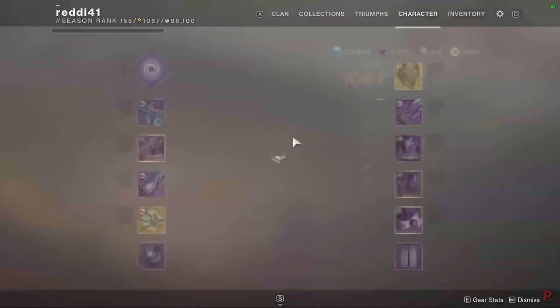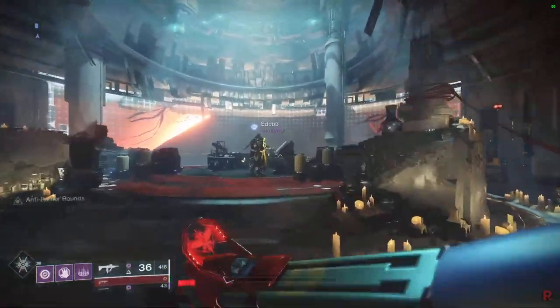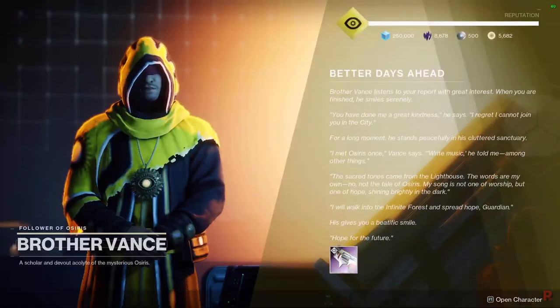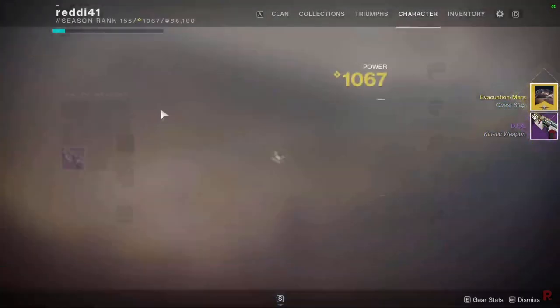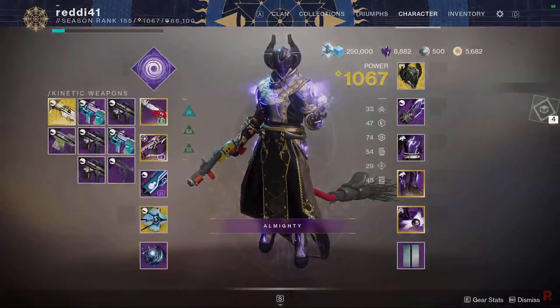Talk to Brother Vance and he'll give you another Nightfall drop — the DFA Hand Cannon. The next step is to go to Anna Bray on Mars, the last planet to evacuate. We're almost done.